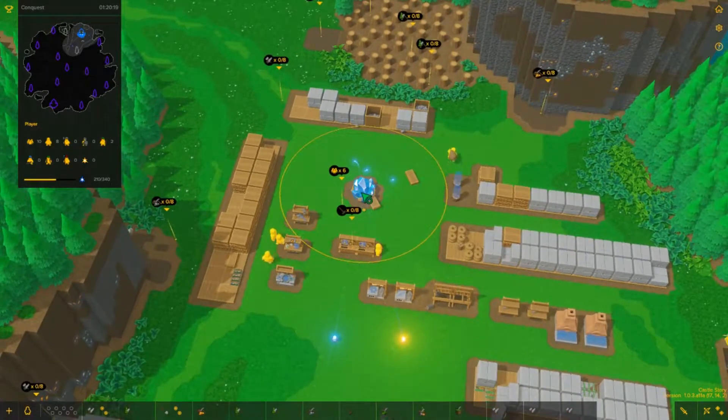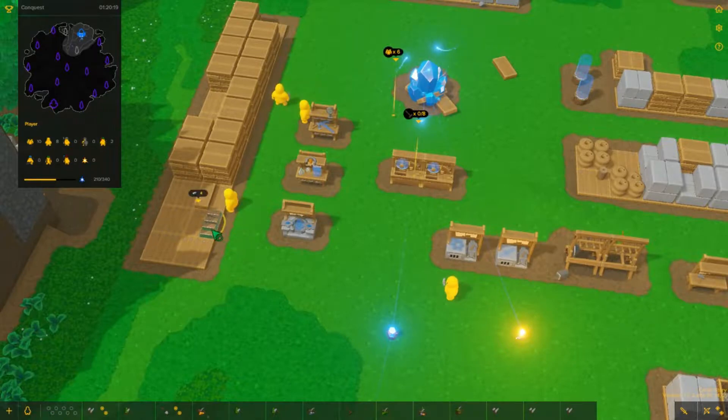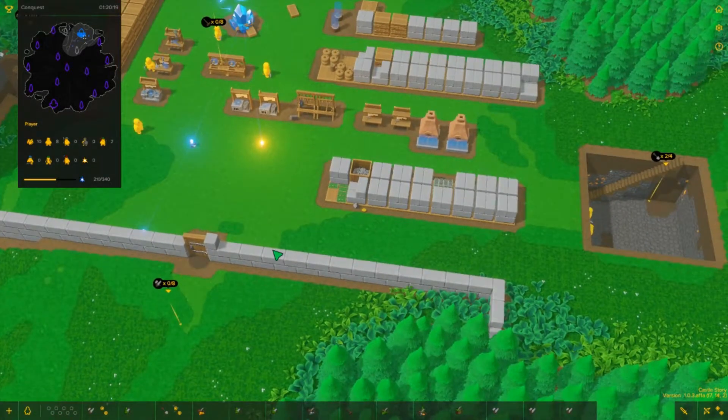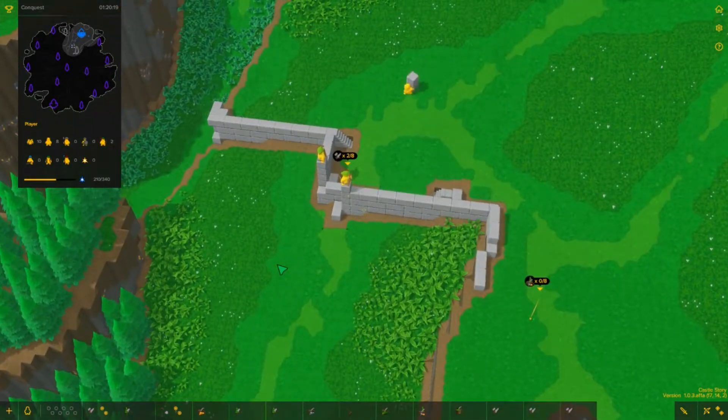We have to build up some more of whatever this stuff is to get another guy out. Looks like people aren't idle - they're just kind of moving slowly. They'll move and then they'll stop. They have to wait for new instructions, it's really weird. Hopefully that issue doesn't persist.